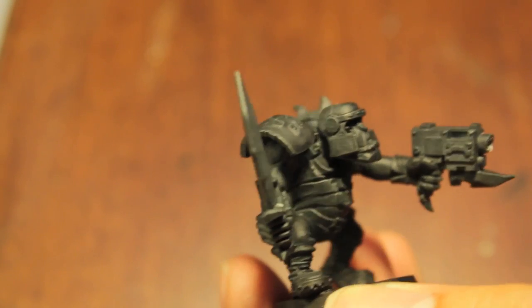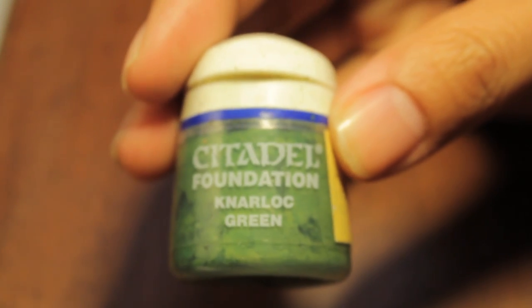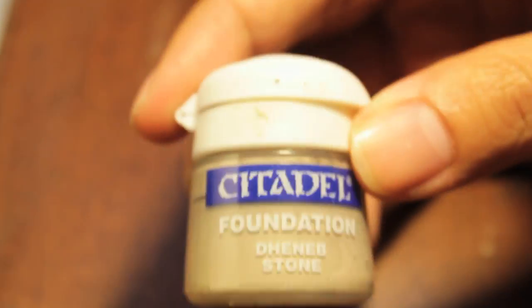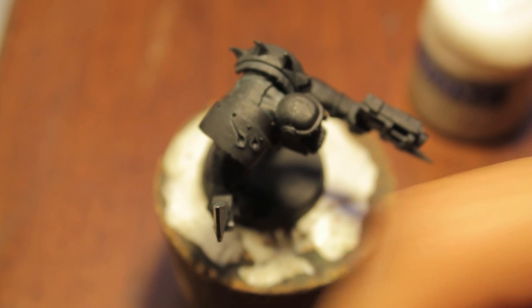Okay, enough with the fluff — let's get into some painting. The first thing we're going to do is use Knarloc Green as the base of the skin. I'm also going to be using Calthan Brown as different strap colors on his body, and I'm also going to be using the ever popular War Boss special, Deneb Stone. Finally, for the pieces of weaponry he does have, we're going to be doing some Bolt Gun Metal. Let's get started with the skin, which as I said is Knarloc Green.